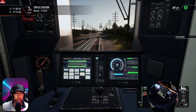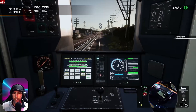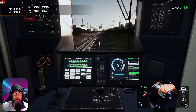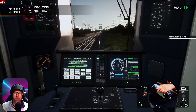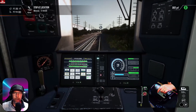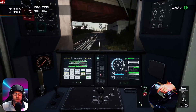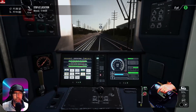That's the alerter — you see that little acknowledge lever move when I acknowledge it. We're sitting at 78 to 79 miles an hour, which is fine under our 80 limit. If you go over the speed limit with the ATC turned on for too long, it will shut the train down and you'll have to restart. You've got to go back to max brakes, reset everything, and then recharge your brakes.